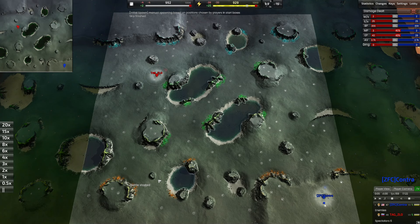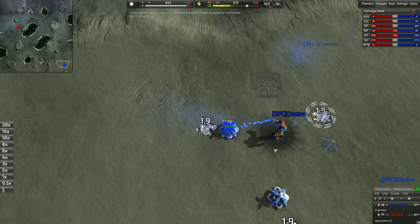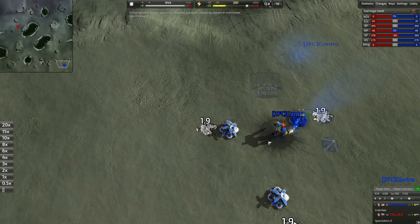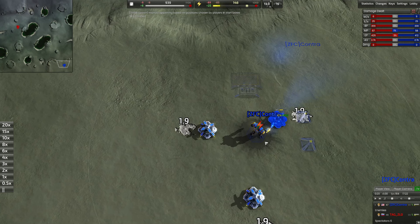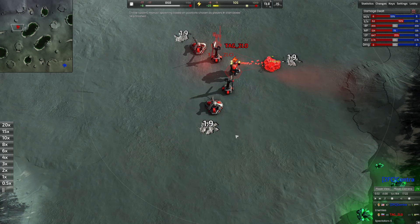Hello everybody and welcome to another Beyond All Reason video. Today we have a 1v1 on Feast of Hades with Contra in blue on the bottom right corner of the map, playing an Armada Commander, versus Zlo, a Russian content creator who does a lot of Supreme Commander content, playing in red today.